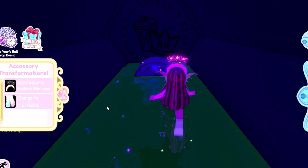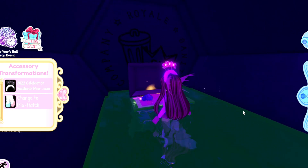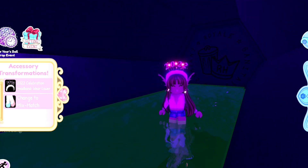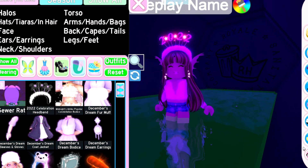Okay guys, so the chest is over here. We have found it, so you just need to click on it. And now you have won a free rat accessory, so you guys can equip that. It is right over here in my inventory. So that is where it is.